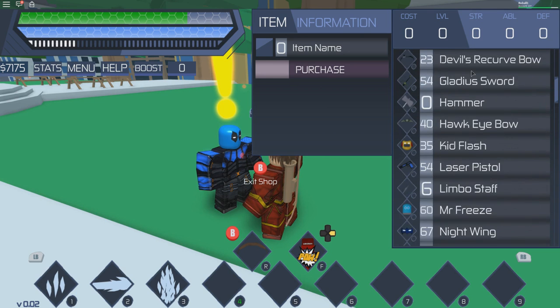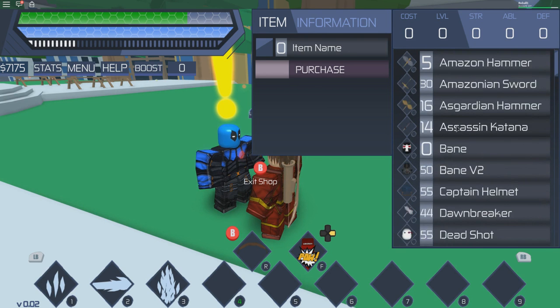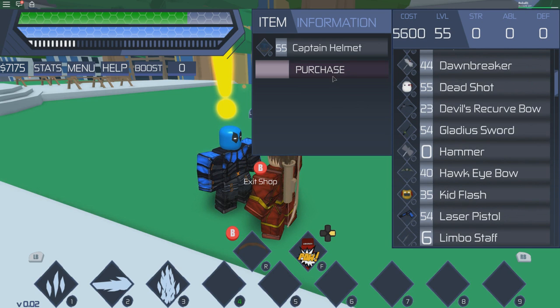All you have to do is click on his chest. It asks 'Would you like to enter the shop?' — of course you want to enter the shop. This is the shop, everything's right here. It tells you what you need, how to use it, the amount of money you need, and the level requirement. All you have to do is purchase it right there.